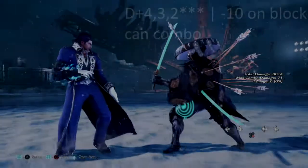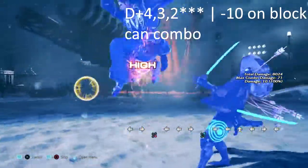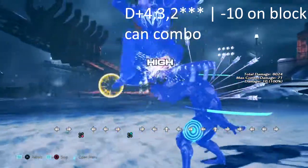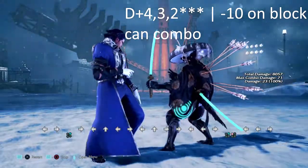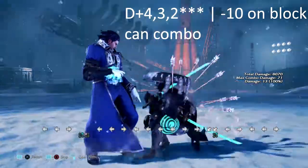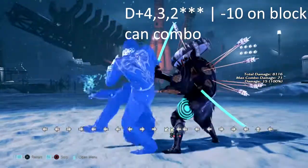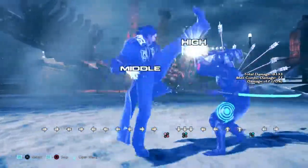Our last move from Claudio's starburst arsenal is b+3,4,1+2. In starburst he gets an extra move added on to this string, which is negative 12 normally. He can get a combo off of it. However, if he is in starburst and does this move, it is only negative 10 on block. You can't get much after it. I don't recommend flashing or even sidestepping this move — just block it, get yourself a 1,1, and be on your way.